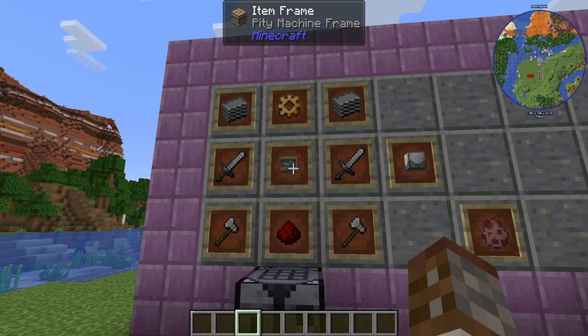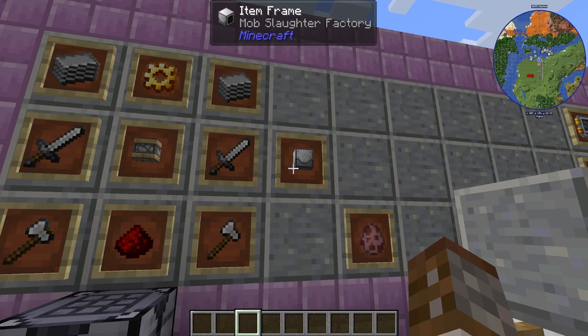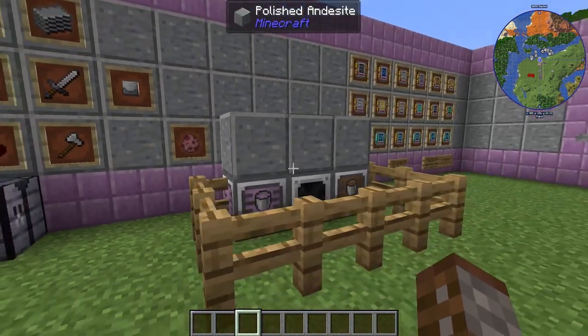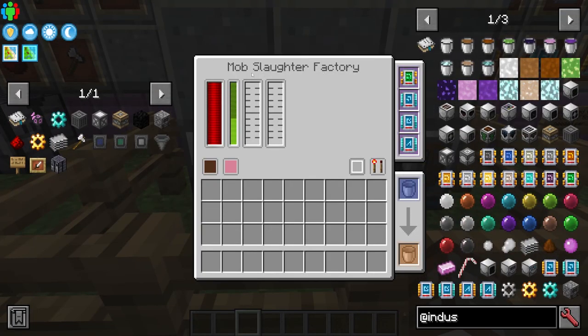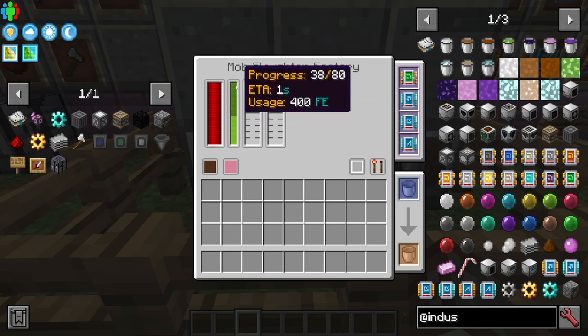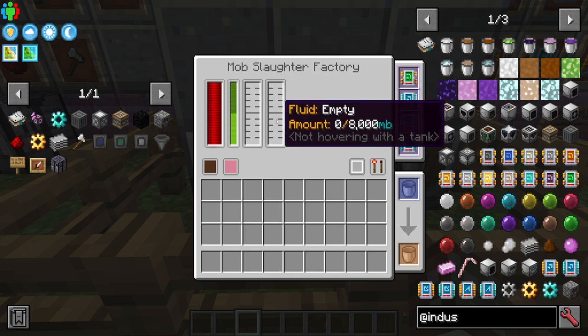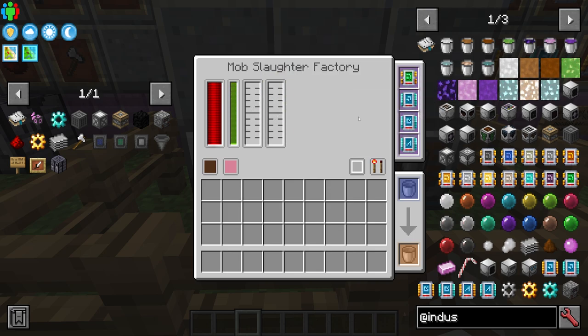To make the Mob Slaughter Factory we need some iron swords, iron axes, plastic, golden gear, and the basic machine frame. This is a tier one machine you can make very early on, and it has literally one function: it's going to be able to slaughter any mobs in front of it. It needs some power to work, it has a pre-aggression bar, and it will make either liquid meat or pink slime.